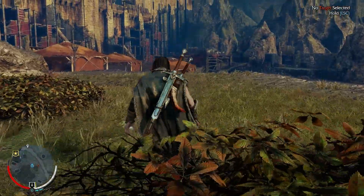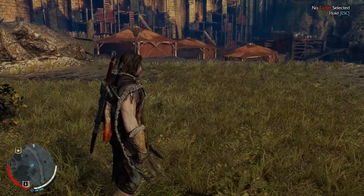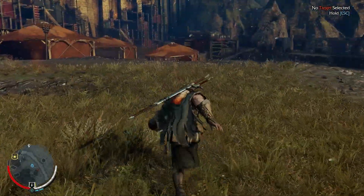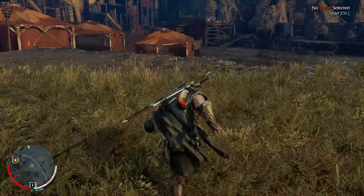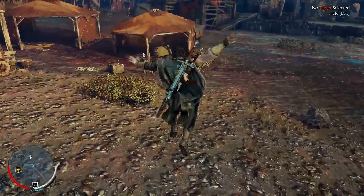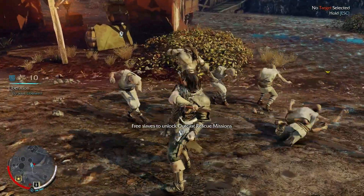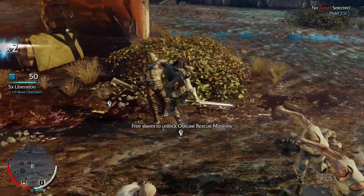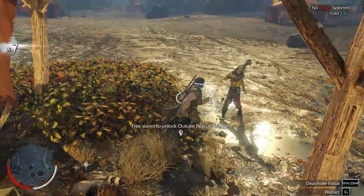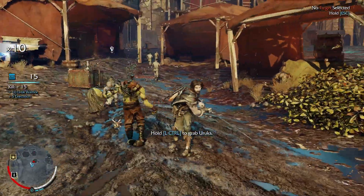So as you can see, it follows the Batman-style of combat where you're just spamming attacks and then you've got specialty moves. Right now the only two specialty moves I have for baseline combat is the execute that I showed you. I'd like to get you a good look at that — so we're going to fight this guy, and once we get to eight combo and I hit F, that's going to do an execute.